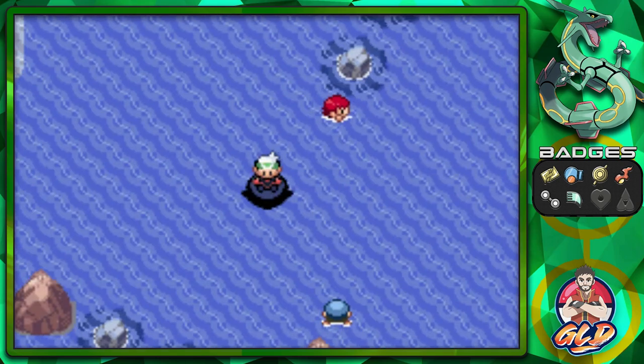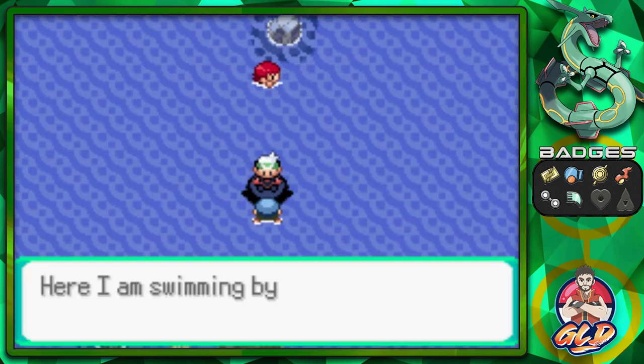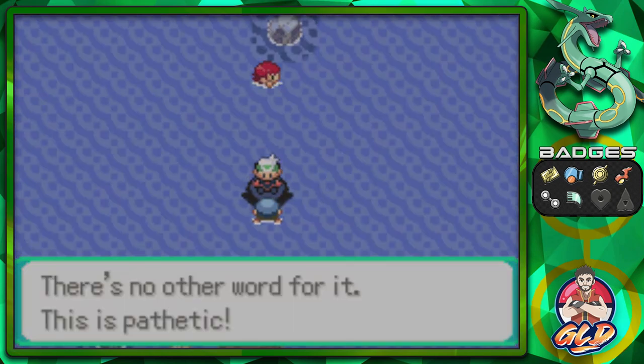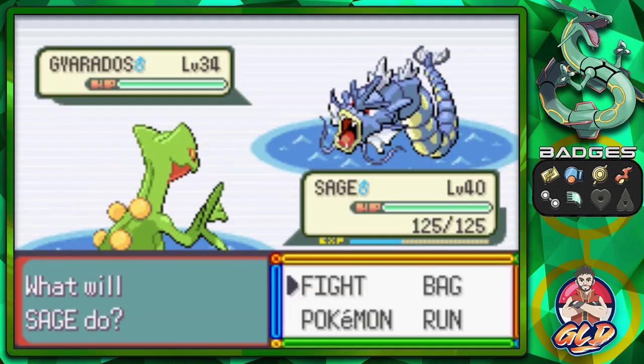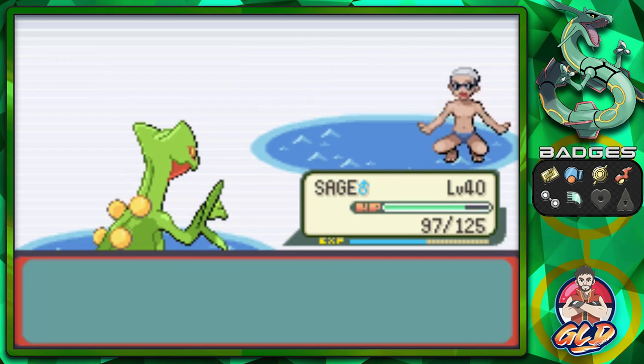I kind of want to use the dream team right here — Raiden and Sage. And of course there's a trainer looking at us. Let's go ahead and battle this guy with the Gyarados. That's pretty awesome, and just like that we defeated Declan — that's a pretty cool name.